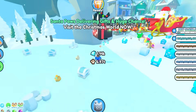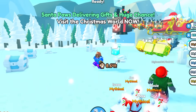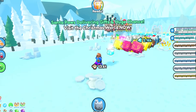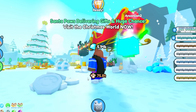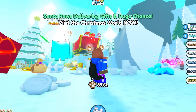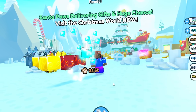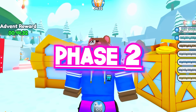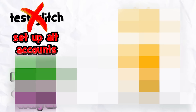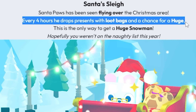I'm definitely getting coal next year for doing this glitch. Imagine we get a huge snowman from one of these loot bags — that would be insane luck. Thank you, Santa Paws, for all the gingerbread coins. Now we're all maxed out, saving like a week of grinding. Time for Phase 2: set up our alt accounts as fast as we can so we can do the same glitch in the next 4 hours when the next Santa Paws event starts.